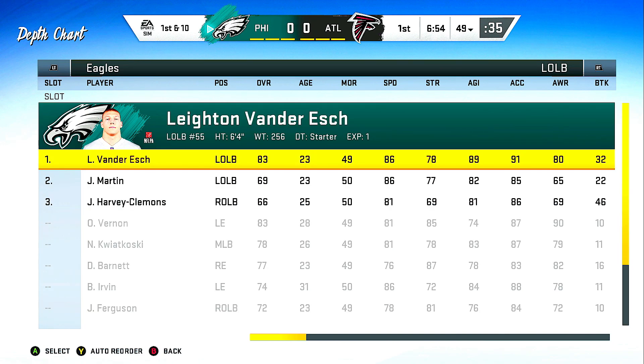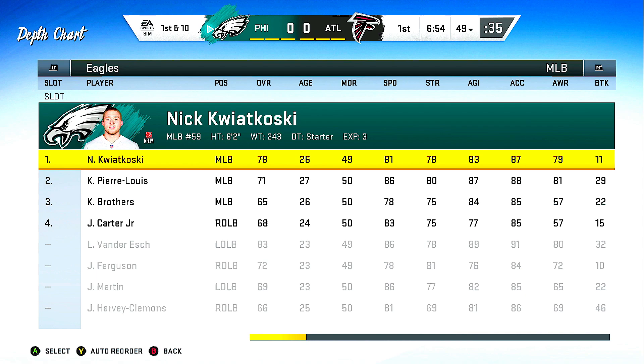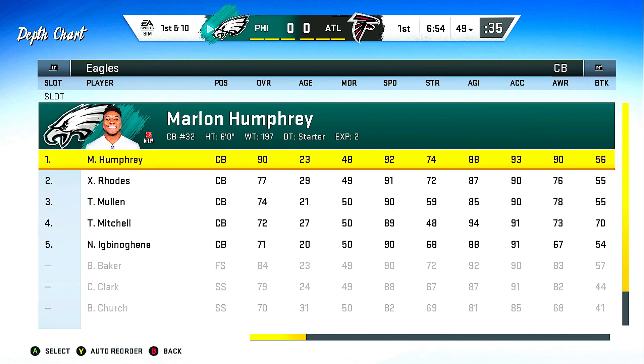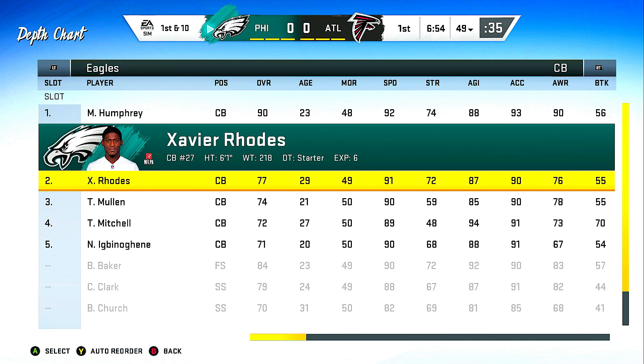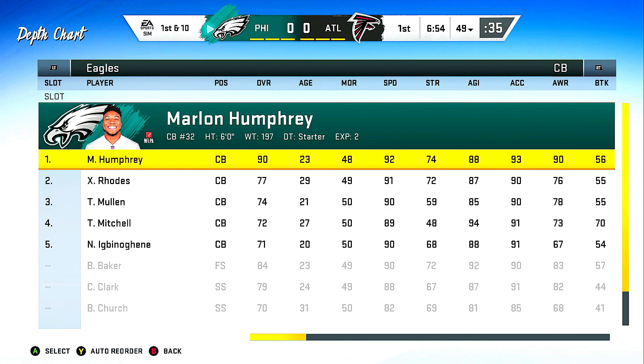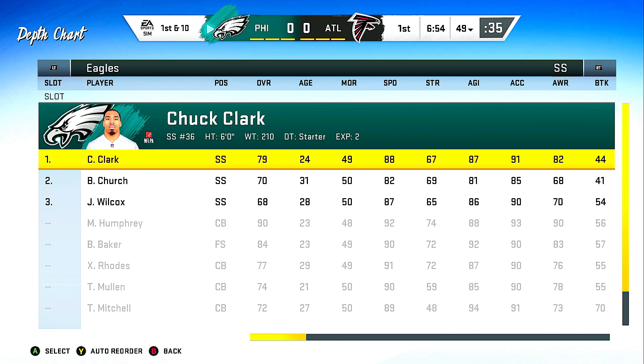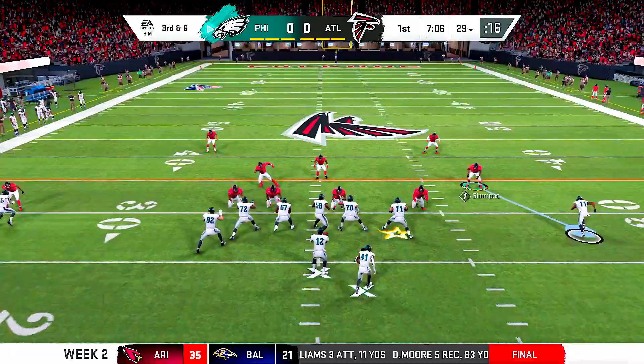Leighton Vander Esch, 83 overall left outside linebacker — I don't know how to pronounce that, I'm just going to say Nick. 78 overall. Jalen Ferguson, he's a rookie, 72. Marlon Humphrey — Baltimore Raven, a beast, he's only 23 years old. He's a 90 overall in his second year in the league. Also Xavier Rhodes — he has a giant head and a small body in that picture. Bubba Baker is their free safety at 84 overall, then Chuck Clark strong safety at 79. So their team is virtually balanced overall.